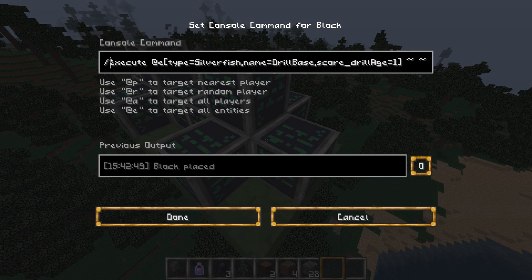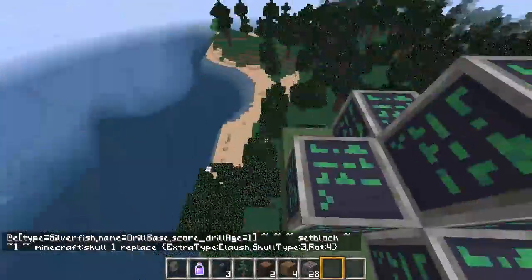The player head is caused by this one — so that's executing at all silverfish called Drill Base with a score of drill_age of 1, basically a minimum of 1. It's repeatedly setting the block 1 above it to a Minecraft skull, replacing the block. The extra type — which is like the player name — is 'Klaush'. That's just a guy whose skin looks like a little robot head. Skull type 3 means a player head — skull type 1 is a skeleton head, skull type 2 is a zombie head, and then 4 and 5 are the other kinds of mobs. Rot 4 means rotation 4.